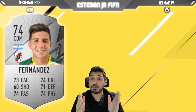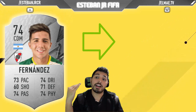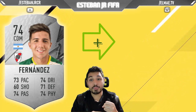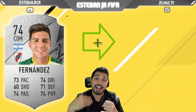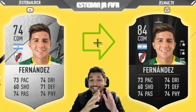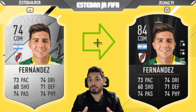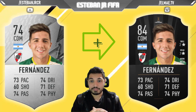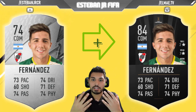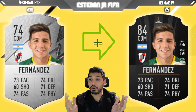The next player is from River Plate and we're talking about Fernandez. This Argentinian is a 74 and he can scale to 84. As you can see, he also has everything — good Work Rates, Medium attacking, High defending, 73 pace, shooting, passing, and dribbling. He's your complete defensive midfielder, I think. This is a player that I'm going to try. River Plate, I believe, has launched multiple defensive midfielders to Europe and they're always good players.